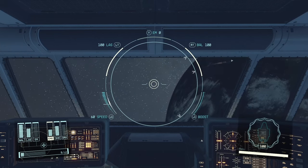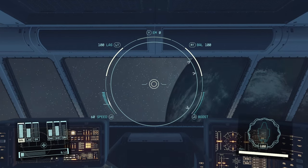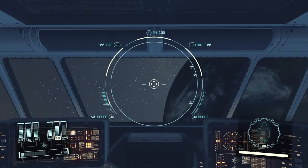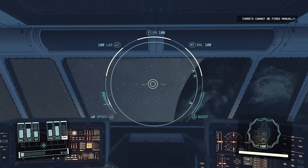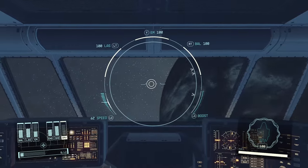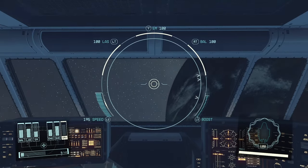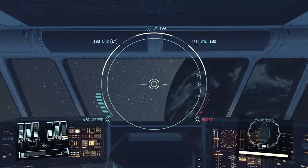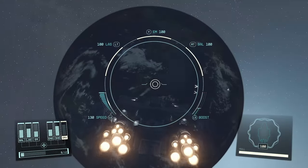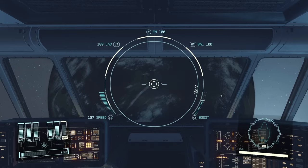Looking at the layout, we have a fair bit of power — 35 power — but not the most. We could pull some from the ballistic weapons and put a couple into the EMs, though I'm personally not a fan of EMs. The ballistic weapons and lasers are both turreted so they cannot be fired manually. We have a base speed of 140, which isn't too bad, and a boost speed of around 500.